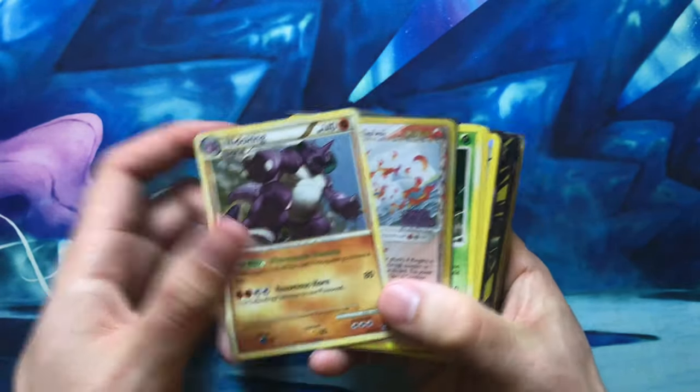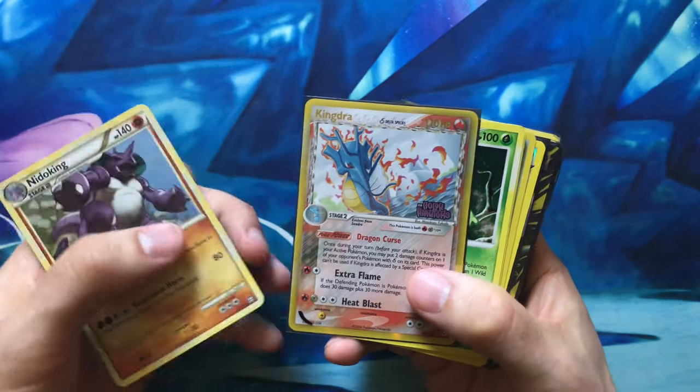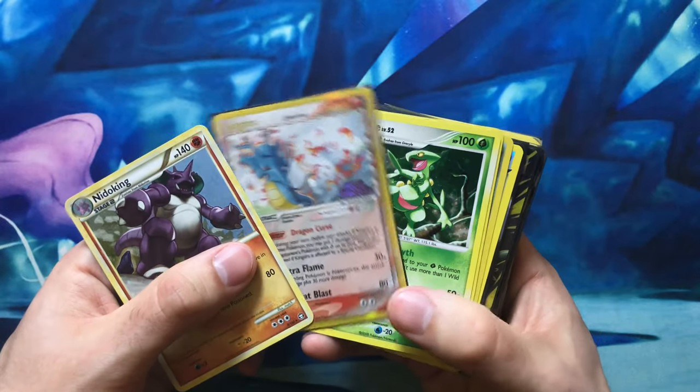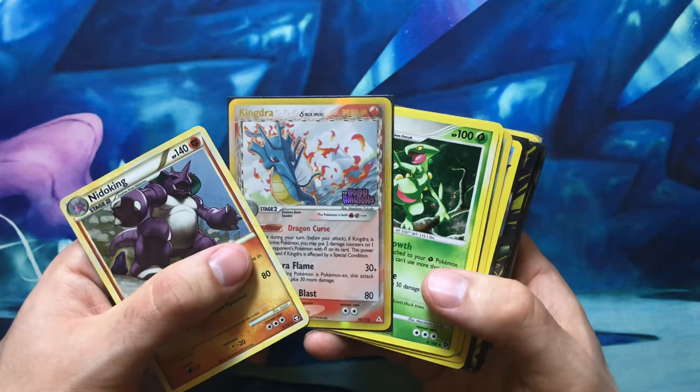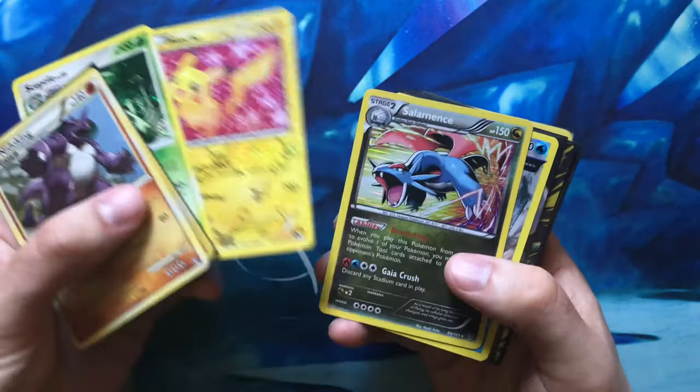Here we have some Undaunted and HeartGold SoulSilver era cards — an Undaunted Nidoking, a reverse hollow rare Kingdra delta species, which is pretty cool, and then some other hollos including a Radiant Pikachu.